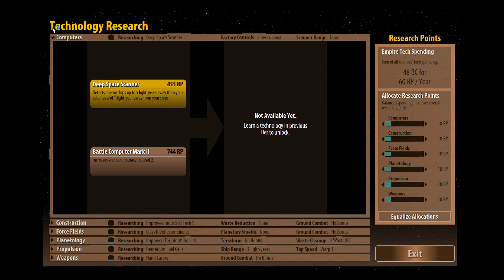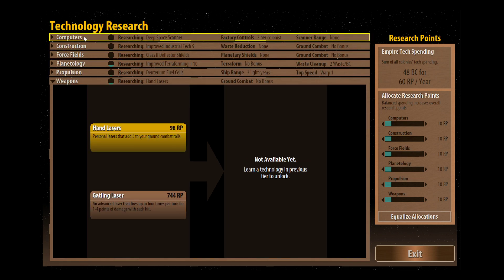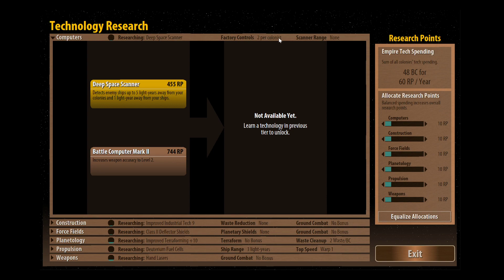The way the technology research screen is organized - if you remember there are six different fields of research: computer tech, construction, force fields, planetology, propulsion, and weapons. They're all relatively self-explanatory but each one has an added bonus. For computer tech, we've got two factories we can control per colonist, and it's generally in computers that we have the ability to upgrade this. Also it gives an indication of scanner range. We're actually researching deep space scanner now. The way empire tech spending works: you assign credits from your planetary spending and it translates into research points.